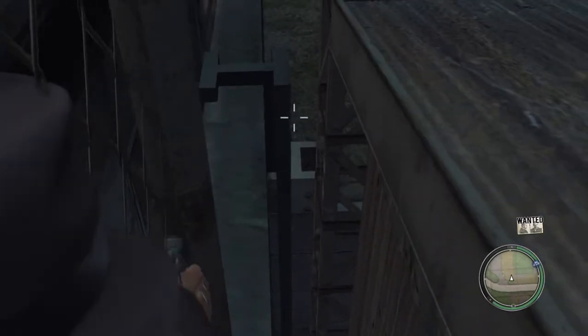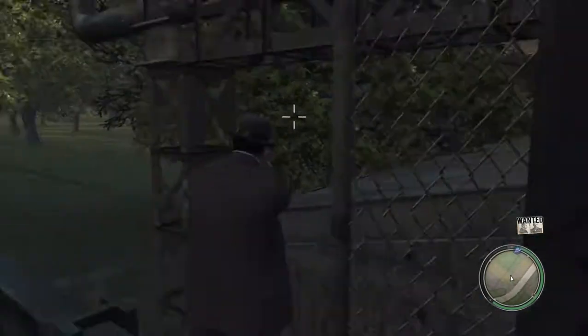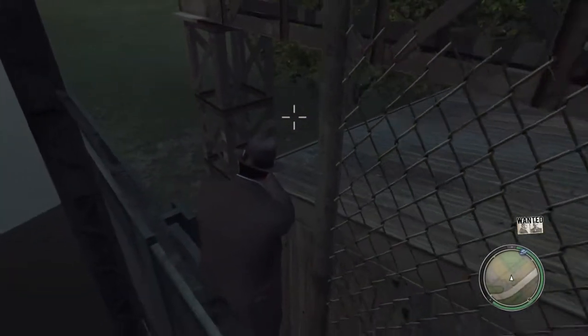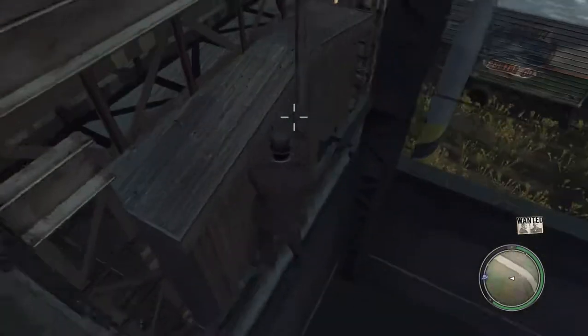I'm going to try to see — because in one video I had seen where a guy actually fell through and was able to run all the way over here to where the Hollywood sign is, right about there. He was actually able to run all the way over there. You can see into it from here, but right behind me is actually a void — if I went back, I would fall out of the world.